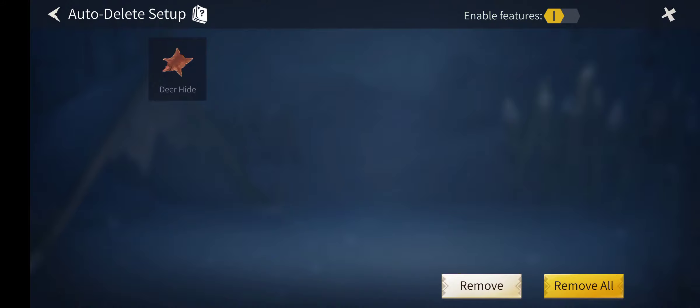So if I kill a deer and it drops hide, I won't even know about it — I won't even see the hide because it will be automatically deleted immediately.